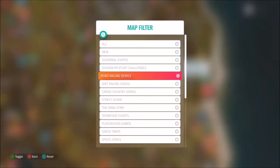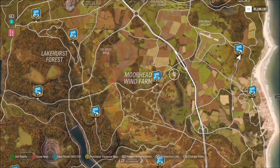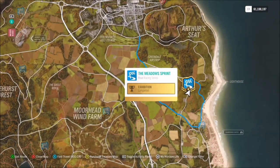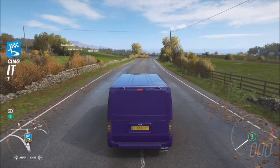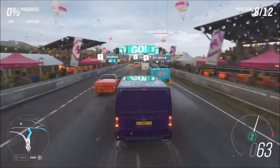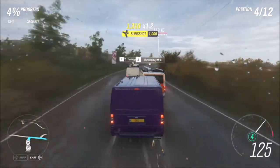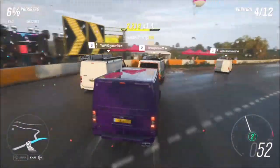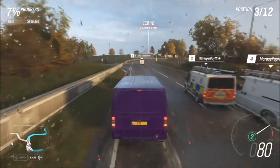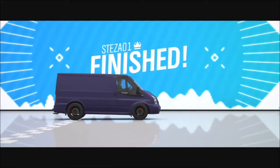The first challenge wants you to win two road sprint events, so I've selected road circuit events for the racing series. You want to pick the sprint ones — as you can see here, the symbols differ from the circuit. Make sure you go for one that ends in sprint. I use the Meadows Sprint as it's probably one of the quickest ones, and you can use the same race twice. A sprint is just a point-to-point, so it's not that difficult to win.